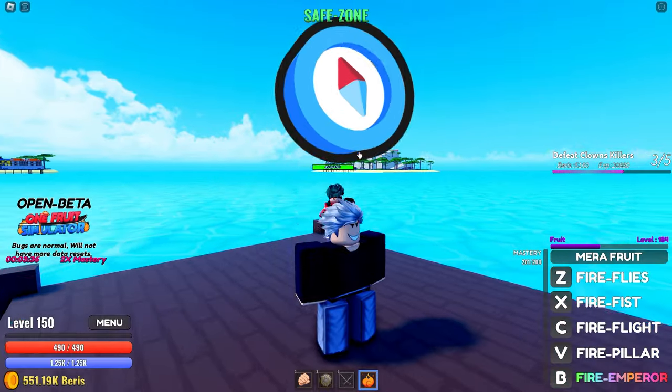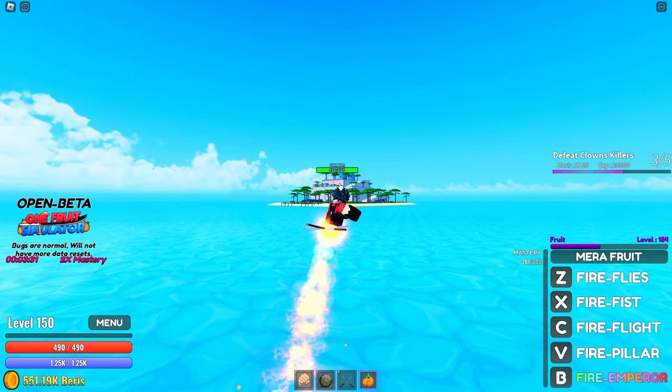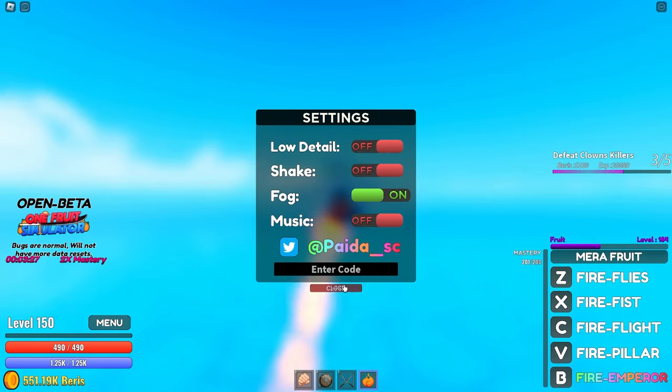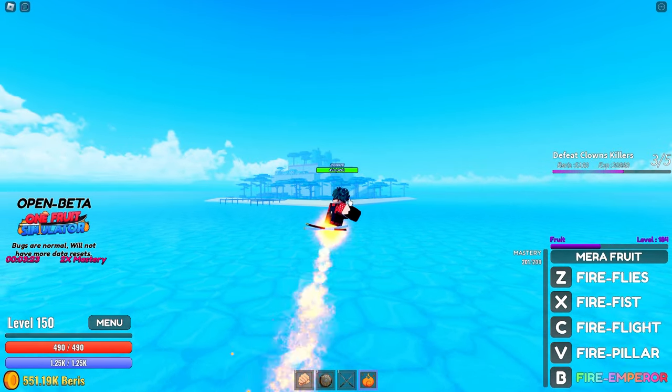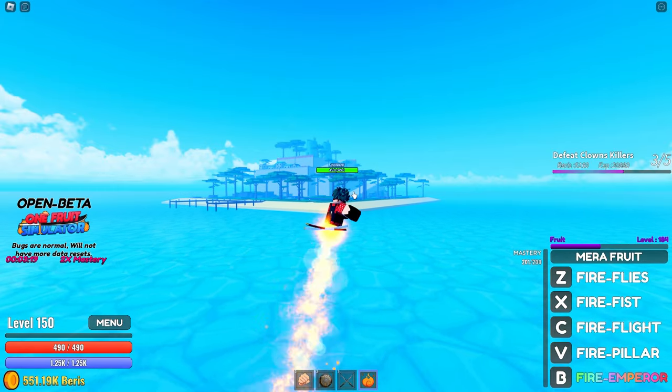And to get the Haki, we need to fly to the Shells Town. By the way, I don't have any fog or anything. Look at the difference — you guys see this? Without fog, you can see every single thing, but with fog, the game has higher quality.